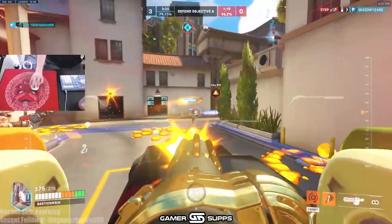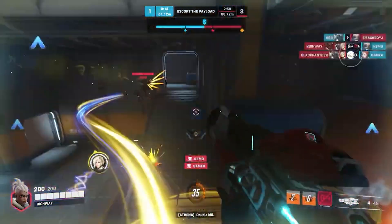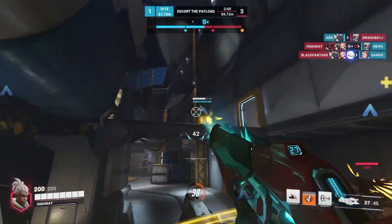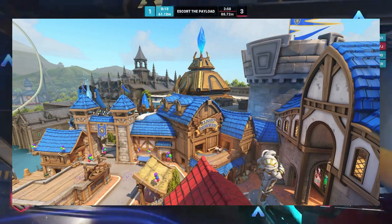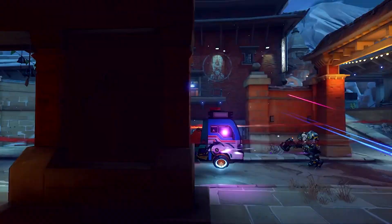And the Season 2 map pool. The Season 2 map pool will feature all the same maps, except Hollywood and Watchpoint Gibraltar will be removed, and Rialto and Blizzard World will be added back, along with the new map Shambali Monastery as an escort map.